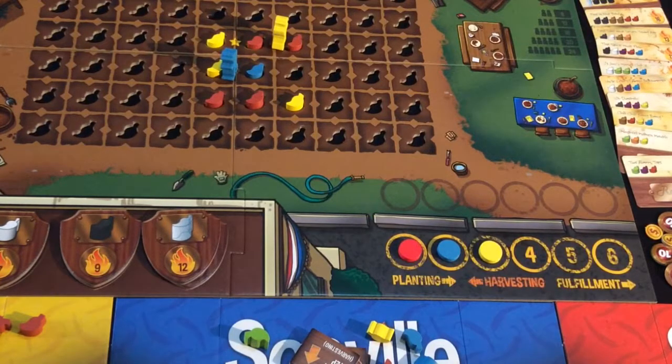With four red peppers, red selling would be worth two money for each of those red peppers. Yellow would be worth one money and blue would be worth zero money. You can sell a maximum of five of any one chili in each round — you can't take a handful of different chilies and sell them off, but a maximum of five.